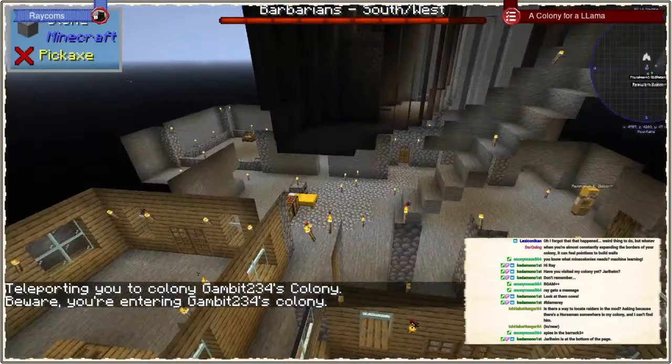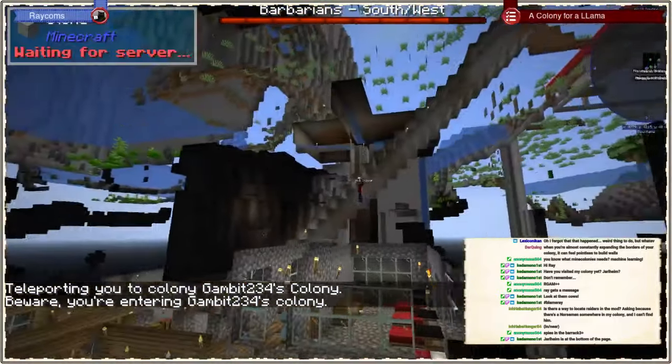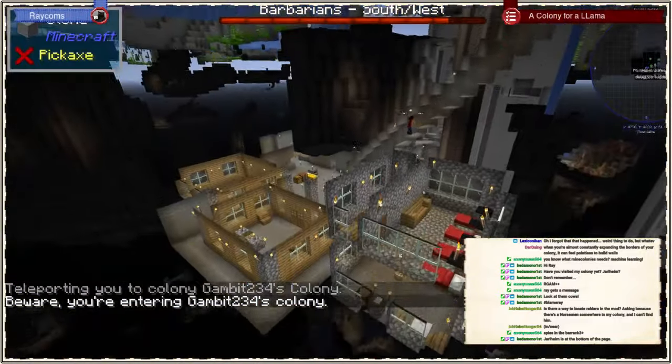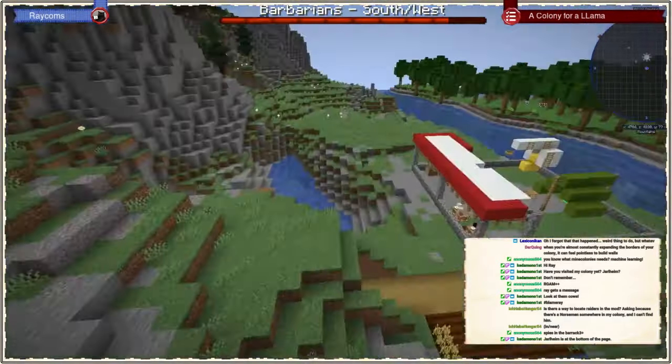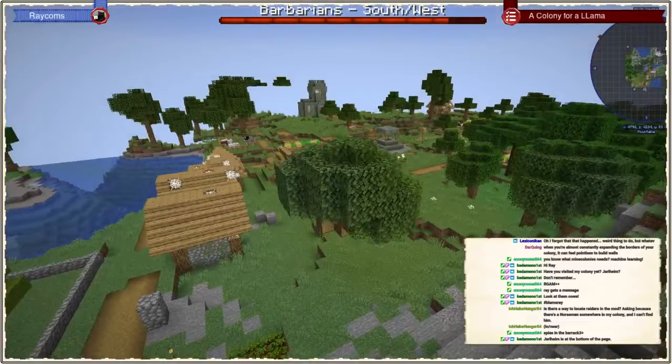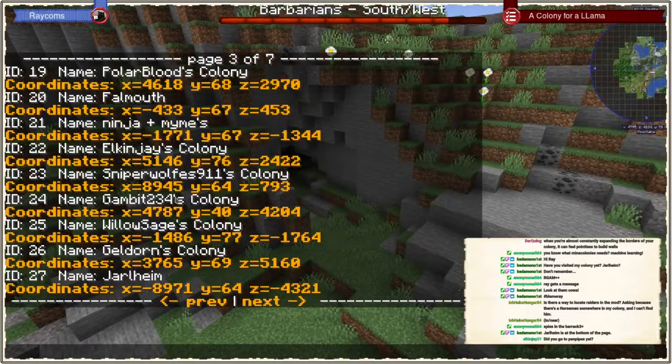So we have an underground colony here — a cave colony. We have apparently a little bit down here in the caves and a little bit up here where the forester was cutting down trees. Interesting — that was a Gambit Willow / Geldorn.